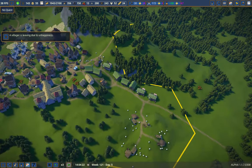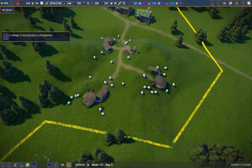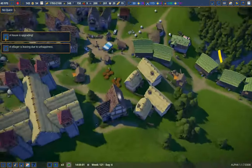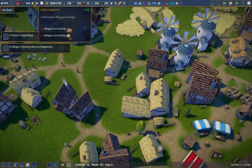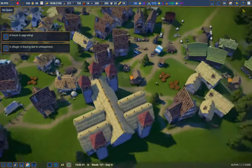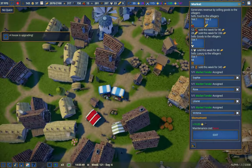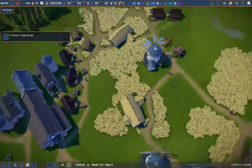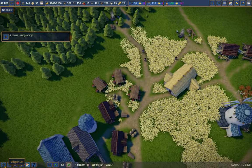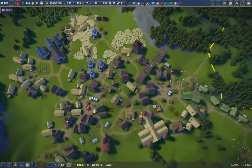Villager is leaving due to unhappiness — of course they are. And I can't click on them to see what job they had. The house is upgrading. We should be getting more and more shirts. Now it's just food — for some reason they're lacking food and I don't know why, because I think we have enough food production. We've got lots of gatherers over here. One female unemployed — that's all we have to work with.